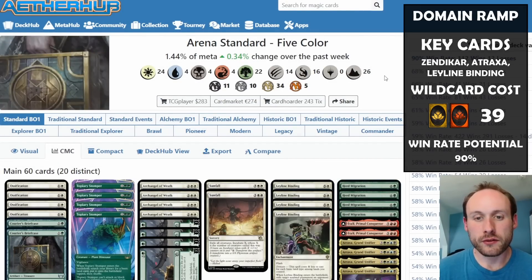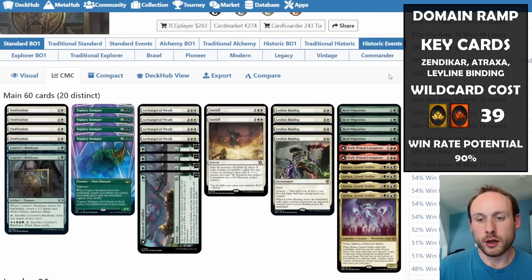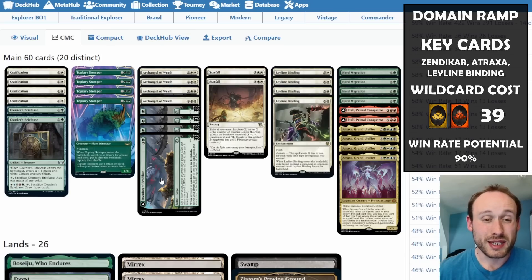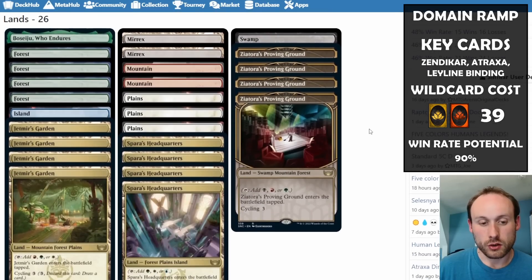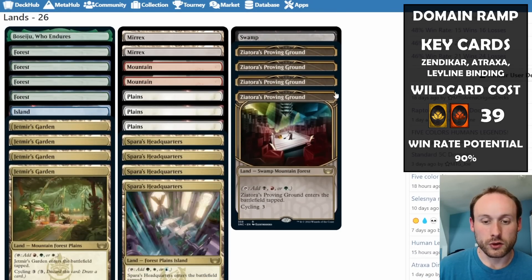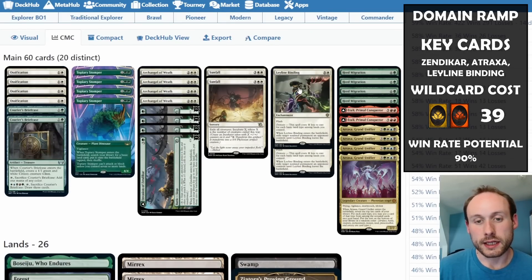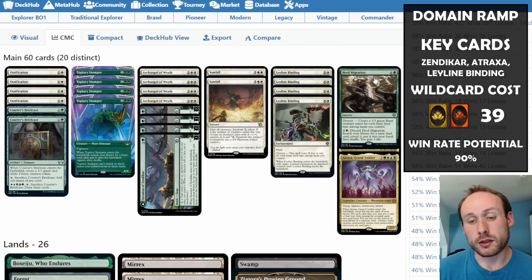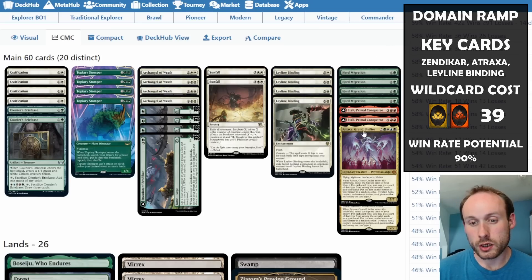Coming in at number nine is Five Color Domain Ramp, a really fun deck to play. The plan is basically to go from Topiary Stomper to Invasion of Zendikar to get lots of lands out quickly. With lots of three-color lands from New Capenna, Leyline Binding becomes a one-mana instant that can exile anything, which is really good.